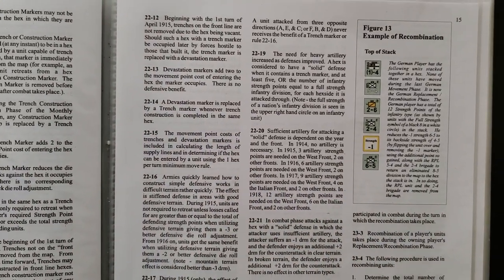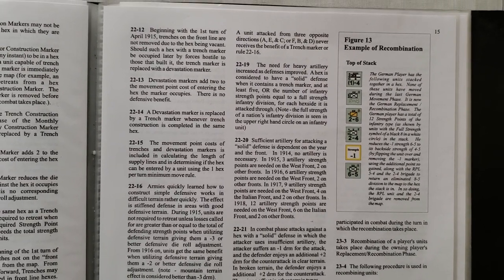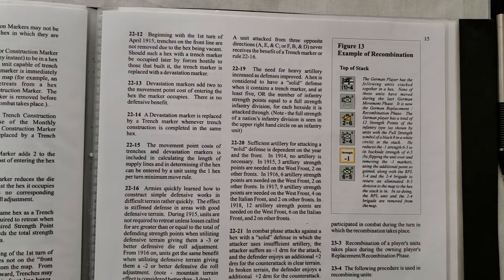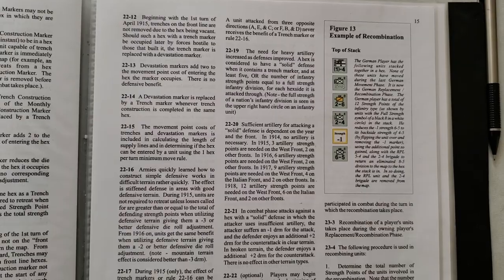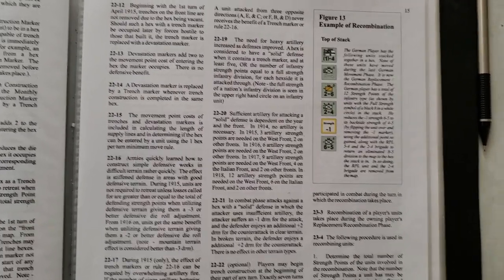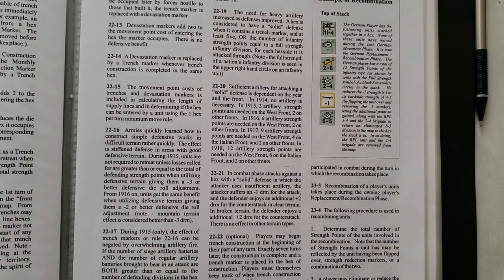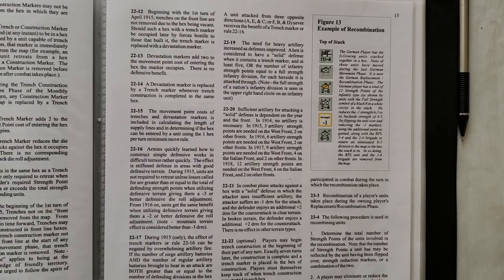Devastation markers add two to the movement point cost of entering the hex that the marker occupies. There is no defensive benefit. A devastation marker is replaced by a trench marker whenever trench construction is completed in the same hex. The movement point cost of trenches and devastation markers is included in calculating the length of supply lines and in determining if the hex can be entered by a unit using the one hex per turn minimum move rule.